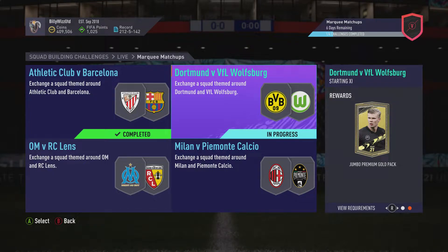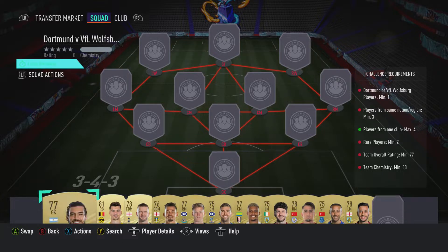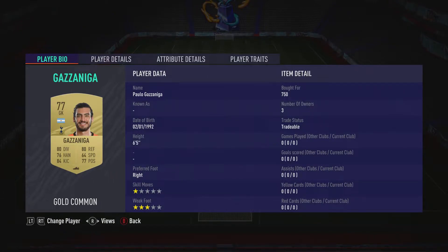Billy WizGamer back online and we're doing the second marking matchup for this week. We're getting a Chumbo Premium Gold Pack back for completing it — Dortmund vs VFL Wolfsburg. It costs around about 9,000, but will go down to about 7,000 once the hype around the marking matchups being released has gone, probably tomorrow. It requires no position changes, so let's crack on and get it done.